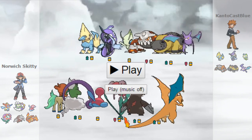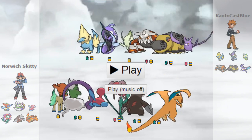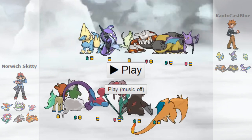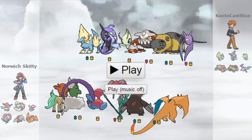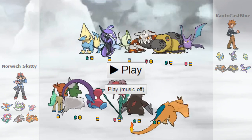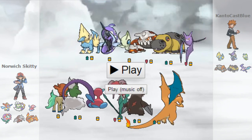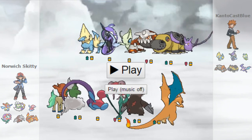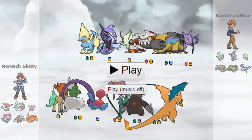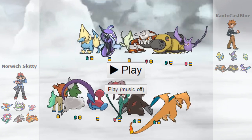Next up we have Florges. I've actually gone for an offensive Florges — I thought I'd experiment a bit, because looking at his whole draft, a lot of things in his team were weak to moves Florges could learn or were not going to take a Moonblast very well. So, Modest Assault Vest, quite a bit of bulk investment, enough speed to outspeed uninvested Heatran. I had Moonblast, Giga Drain, Psychic, and Hidden Power Ground. Giga Drain is a nice way to heal back up against Tapu Fini — it isn't going to do much, but I'm not going to take much from his attacks either, so any health back is even better.